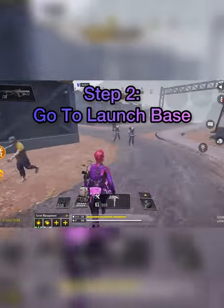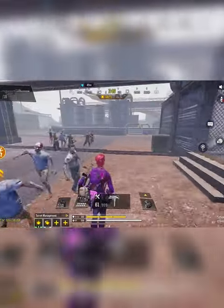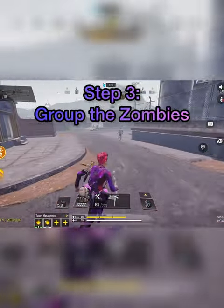Step 2: Go to launch base. Step 3: Group the zombies.